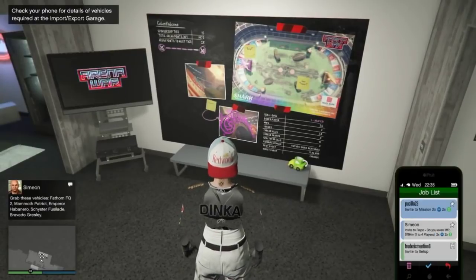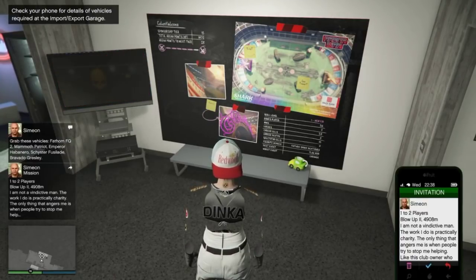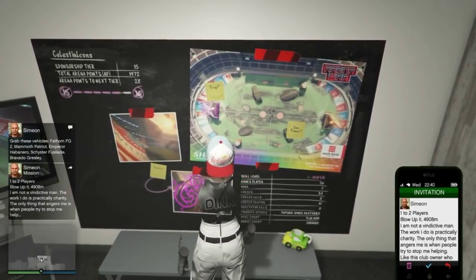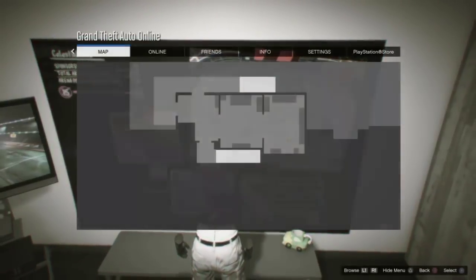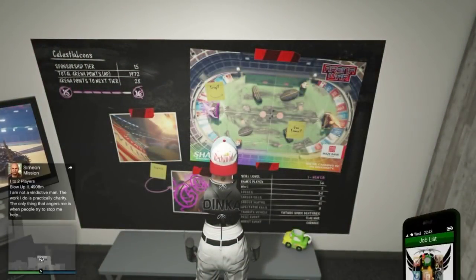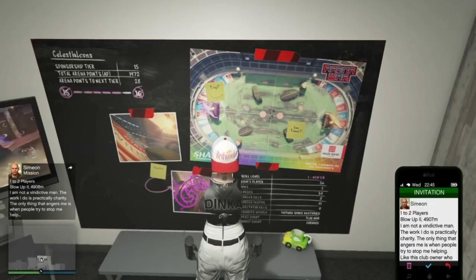You want to get right up next to the arena war board and get to where it says the option to hit right d-pad before you get this invitation up. You want to have the option to hit right d-pad on the arena war board before you have this invite up. What you're going to do is pause and accept that invite as soon as you pause — immediately after you pause, accept that invite.